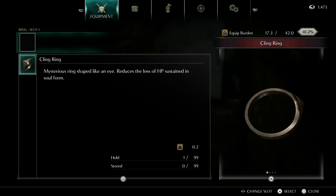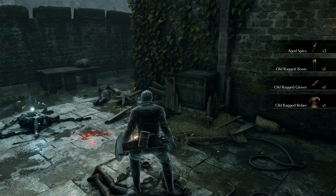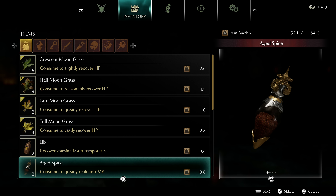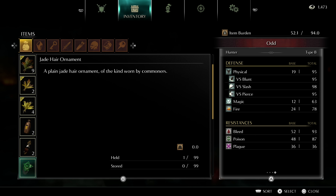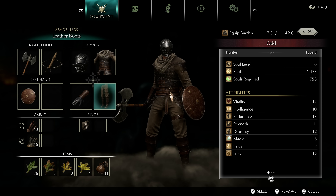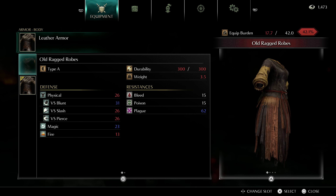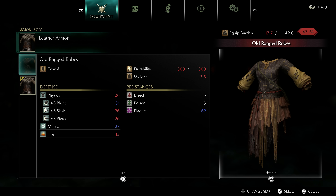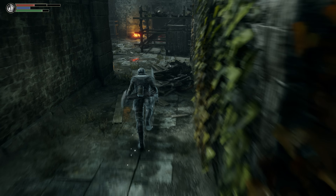Here are the bodies that dropped — we got aged spice, old ragged boots, old ragged gloves, jade hair ornament. This greatly replenishes MP, born by commoners. In terms of armor — cannot wear this for some reason. Oh, interesting — so this is type A armor. Notice how this is type A and this is type B. I didn't know armor was specific to the body type you choose — that's kind of cool. We won't be able to wear any of that, but we'll find some use for it.